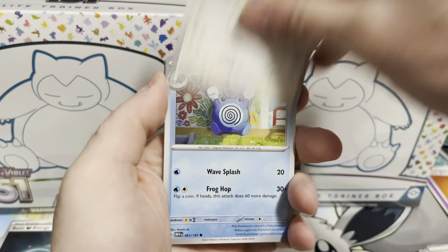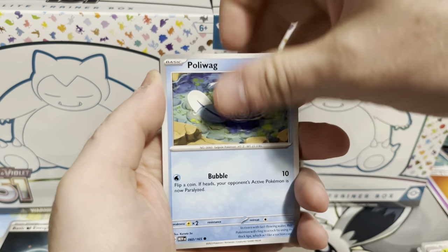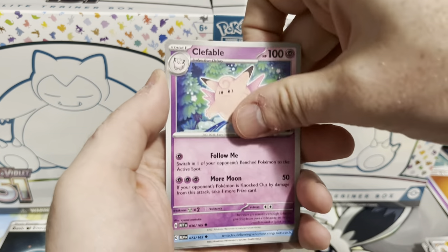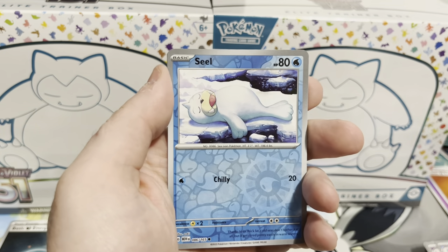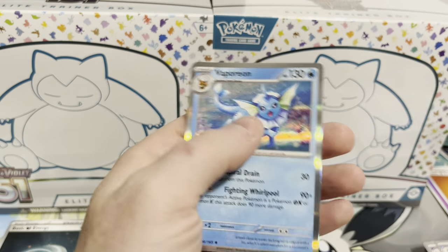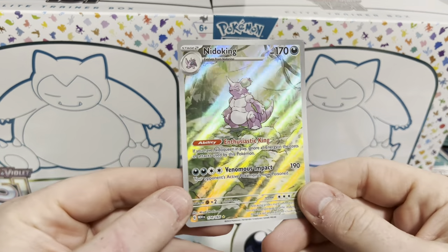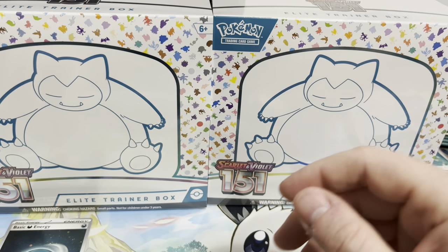Got Fighting Energy, Pidgey, Poliwhirl, Kakuna, Poliwag, Dugtrio, Club Fable, Tentacruel, Horsea, Seel, and Porion. That was a pretty lackluster booster bundle — still one hit, and that's the Nidoking.